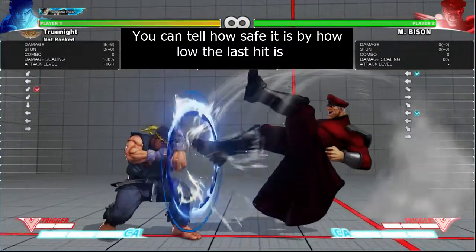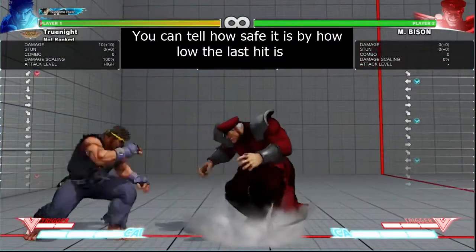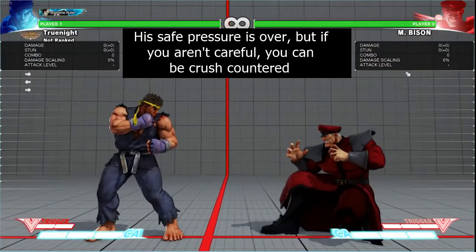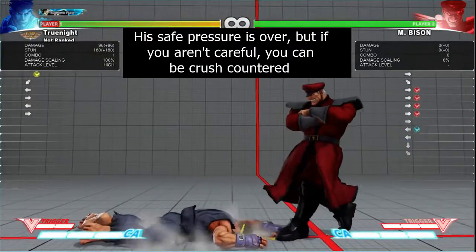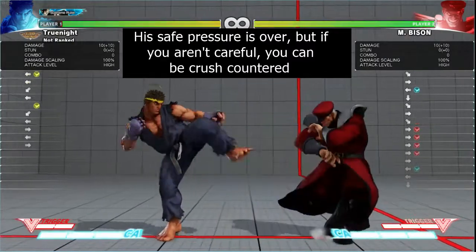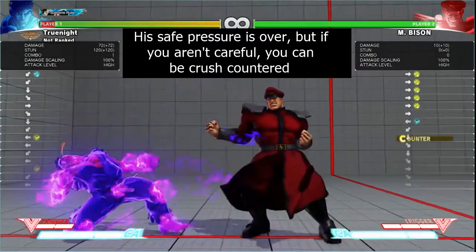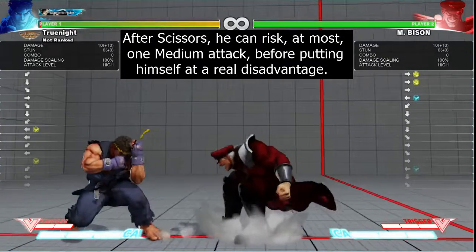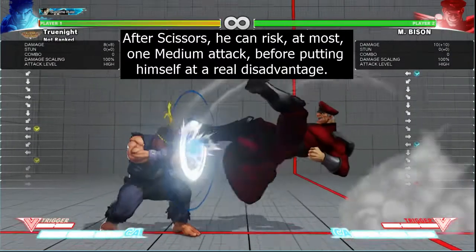The only attacks capable of reaching him are going to be medium or heavy strength. Here's the crux of the problem: if you attack with a medium and you're even a few frames late on your punish, you run the risk of getting Crush countered by Stand Hard Kick. If you try medium or heavy, he can also block. If you block, Bison can resume his pressure. But if Bison resumes his pressure, only Stand Medium Kick or Stand Medium Punch are going to reach in a reasonably fast time. After that, his pressure is done — everything resets back to neutral.